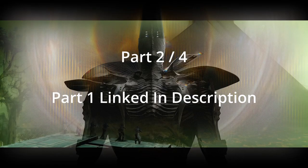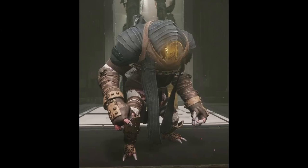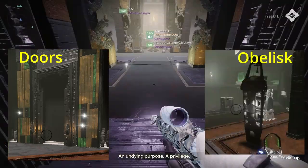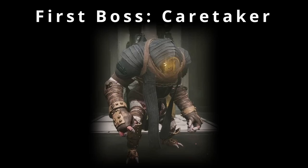Hey, it's Friendly, and this is part 2 of the Vow of the Disciple raid done quick. Part 1 will be linked in the description. Part 2 is killing the first boss called the Caretaker. As you enter part 2, it will require the same mechanics — doors, obelisks, symbols, and now DPS plates for you to stand on and do damage. So let's get into it.